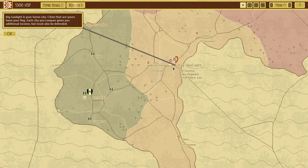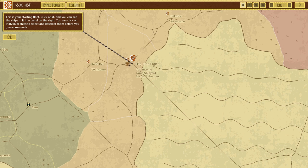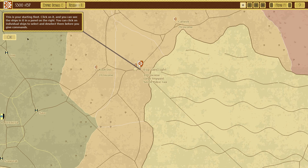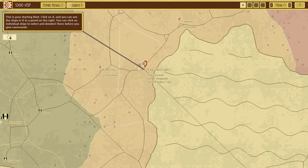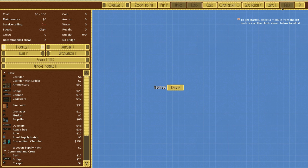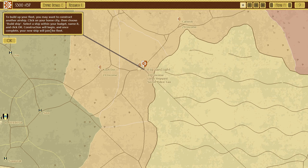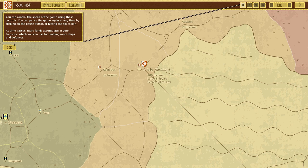We need to actually click on the city first. To build up your fleet you may want to construct another airship - click on your home city, then choose 'Build a Ship', select a ship within your budget, name it and click OK. Construction will begin and once complete your new ship will join the fleet.